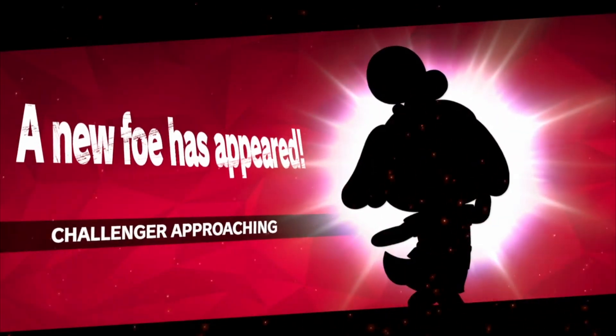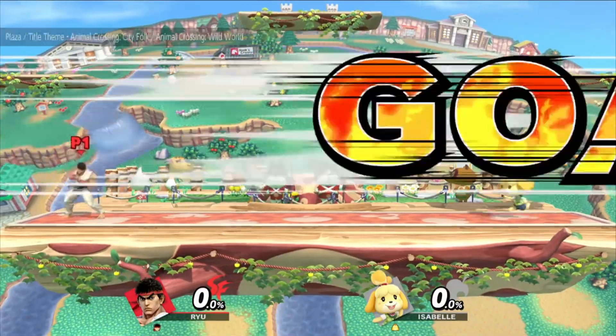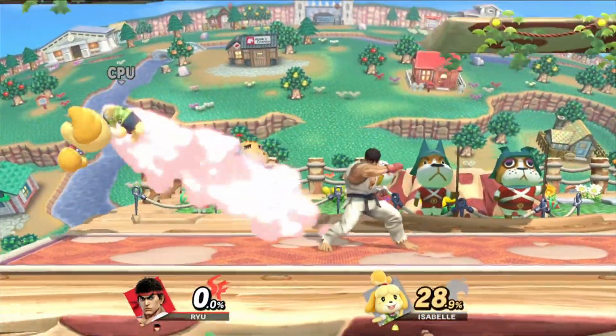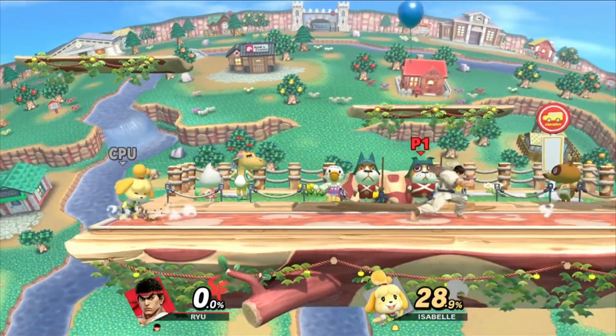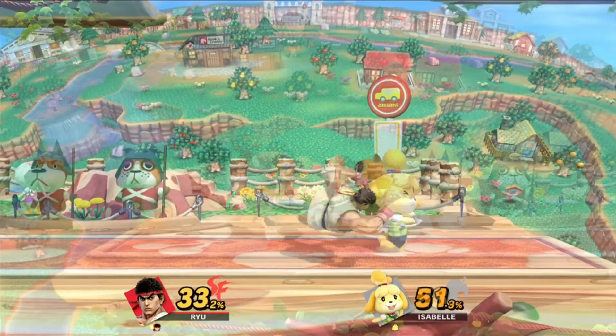Hey everyone, I'm going to talk about how to unlock Ken in Super Smash Bros. Ultimate. Basically, every single character that can be unlocked can be gotten through playing the game. You can get them from the World of Light, you can get them after playing some of the Adventure Mode, you can get them from playing Classic Mode, or you can even get new characters by just playing some matches.